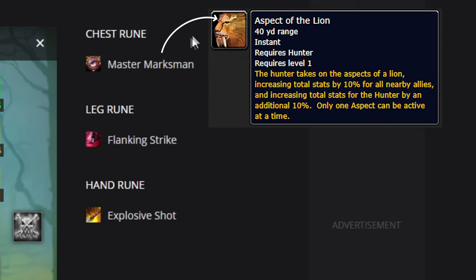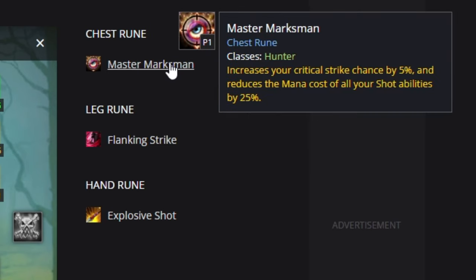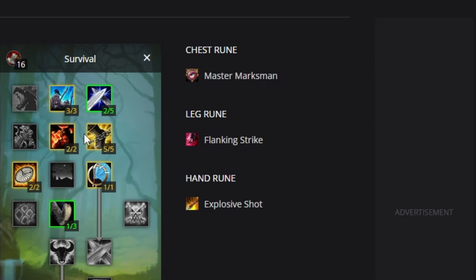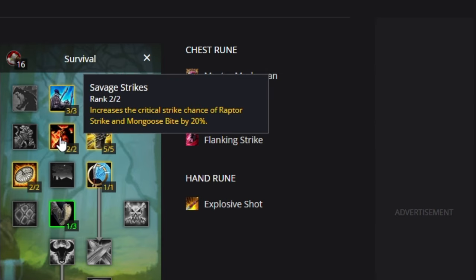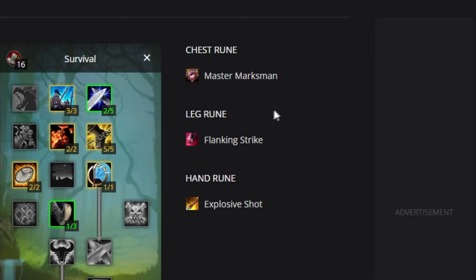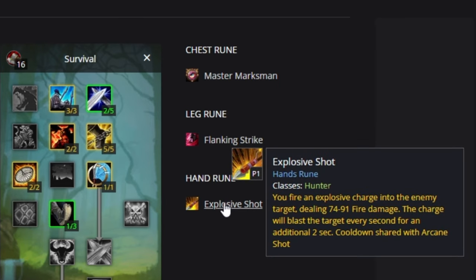For Survival runes, we're using Aspect of the Lion on chest — Master Marksman is currently a placeholder as the website hasn't been updated. The leg rune is Flanking Strike, which combines with Savage Strikes so you can deal really nicely with people that get into your melee range — you're not going to be at range all the time, and this is where Marksman falls down a little. For the hand rune it's Explosive Shot or Chimera depending on the damage of the two.